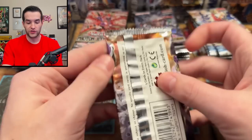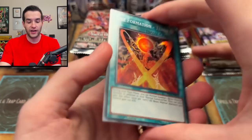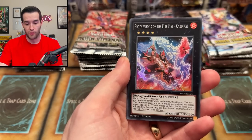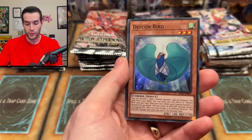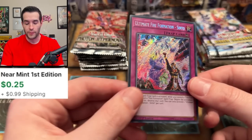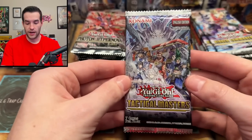We're going one at a time, starting with Fist of the Gadgets — there's a guaranteed secret rare in here, though not a lot of crazy valuable cards. We got Fire Fist Cardinal, Defcon Bird, and an Ultimate Fire Formation - Sento secret rare. The secret rare is pretty meh starting off — nothing too crazy.